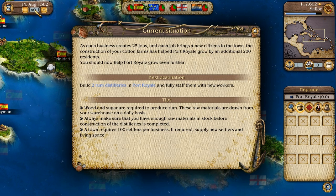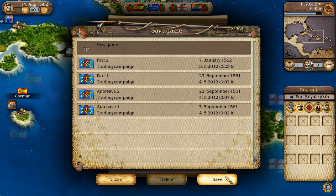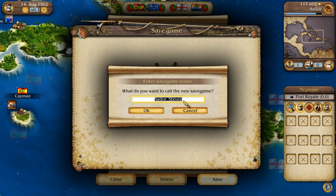We've attracted settlers to Port Royale — good work. Remember, citizens, workers, sailors, and troops are all dependent on a steady influx of settlers. For Port Royale to continue to grow, we must now build two rum distilleries. Each business creates 25 jobs and each job brings four new citizens, so that's about 200 new people per distillery. Wood and sugar are required to produce rum, drawn from the warehouse daily. That's going to be the end of this episode — part three — hopefully you guys have enjoyed it, thanks for watching.